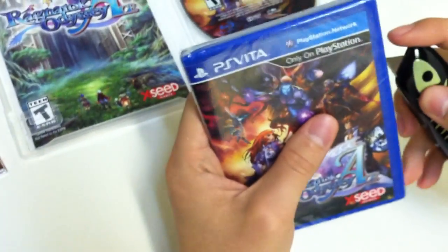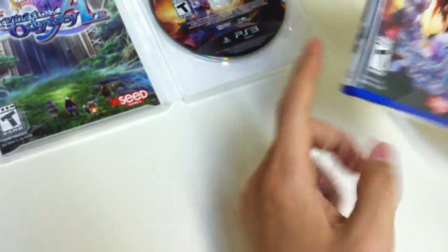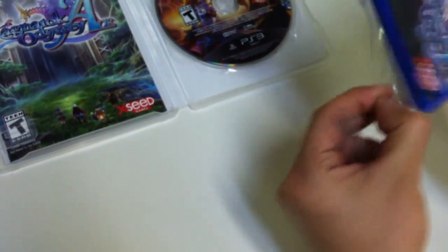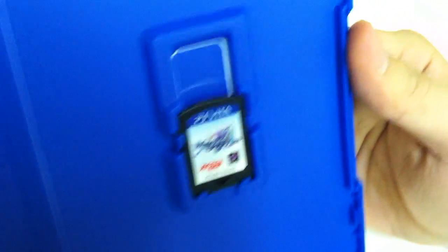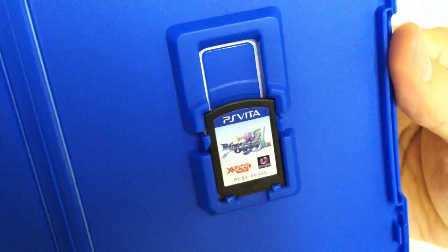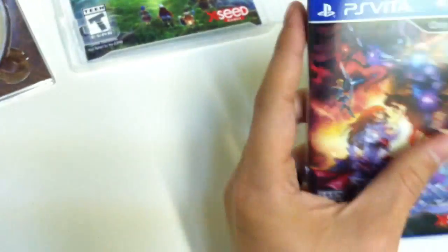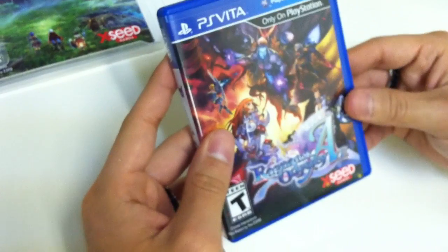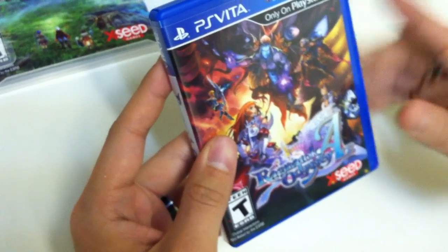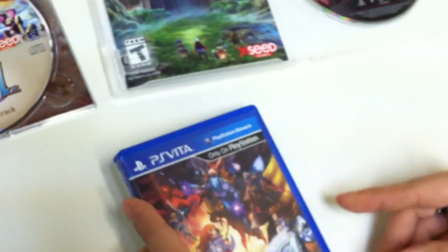And here is the game itself for the Vita — very simple, just a game cartridge. That's pretty much it. So there you have it. This was the unboxing for Ragnarok Odyssey Ace for the PS Vita and the PS3. Thanks for watching.